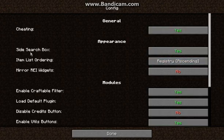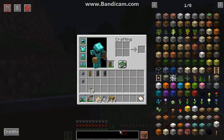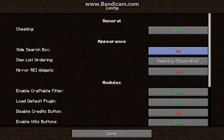So you can obviously have the sidebar either on the side by default, or you can have it in the central bottom region there.